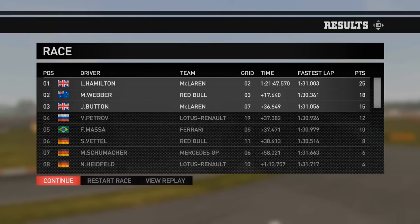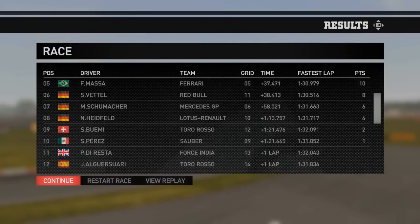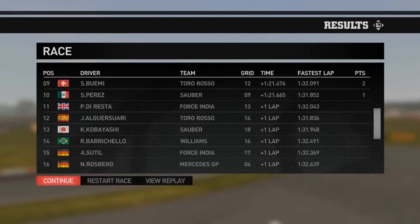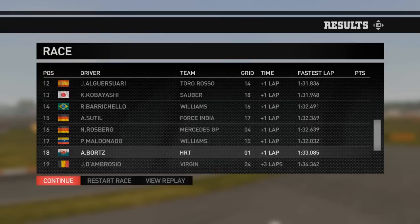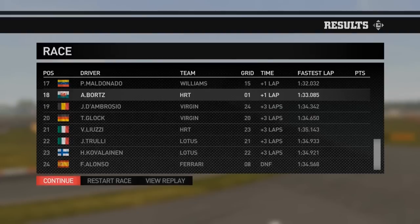Hamilton wins from Webber, Button, Petrov, Massa in P5 — he must have slipped back in the pit stop phase. Then Vettel, Schumacher, Heidfeld, Rosberg, Perez, Maldonado, Bortz, Ambrosio, Glock, Liuzzi — solid performance from Liuzzi. Kovalainen. And Alonso did not finish the race — something happened to Fernando.